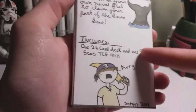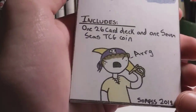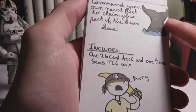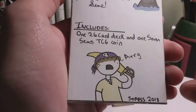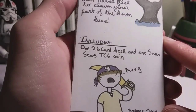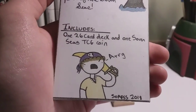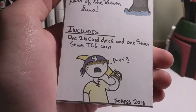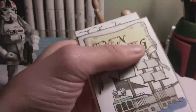It includes a 26-card deck and one Seven Seas TCG coin. I don't have a deck or a coin in here right now, I just wanted to show the box. We got 'Pirate Soaps' and 'Soaps 2018.' I decided that a deck is going to have 10 crew members, 10 action cards, and then the three ships — schooner, frigate, and galleon.